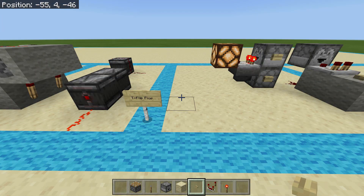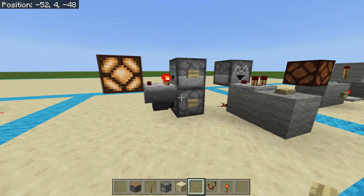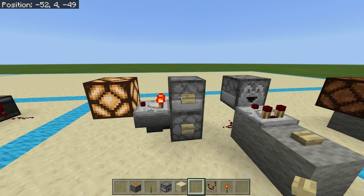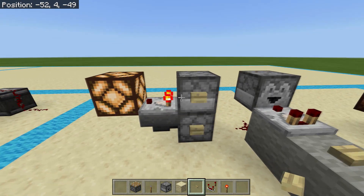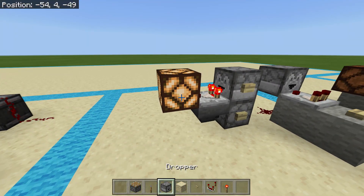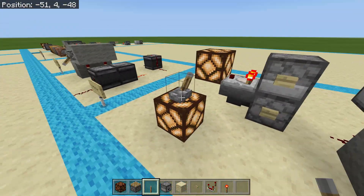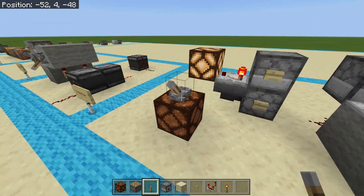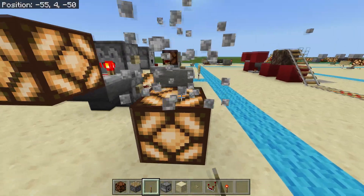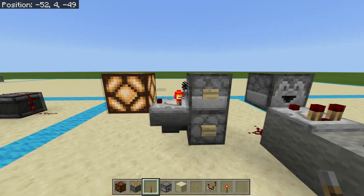Next up we have the T flip-flop, which is a little bit buggy in the current version of Minecraft, 1.14.3. The concept behind a T flip-flop is that you want to toggle a state. If you have a lamp and put a lever on it you toggle it on and off, but you don't always have constant power — sometimes you only have a pulse like a button press.